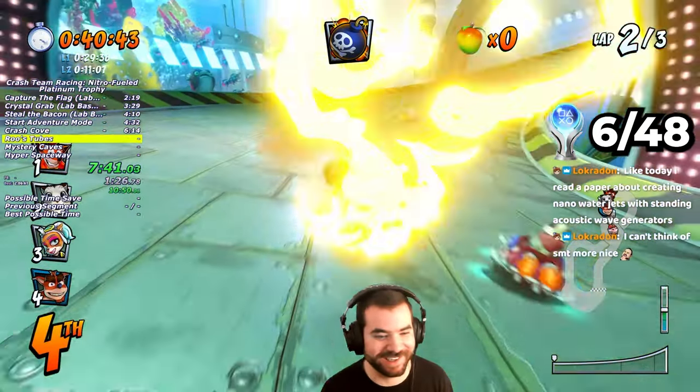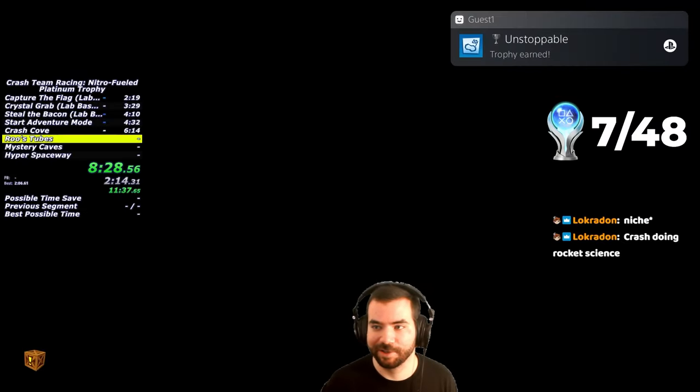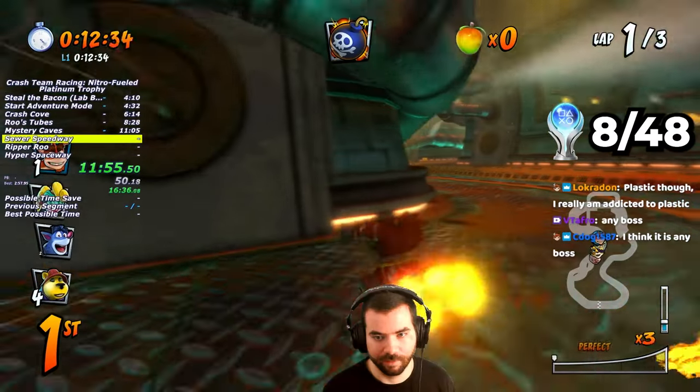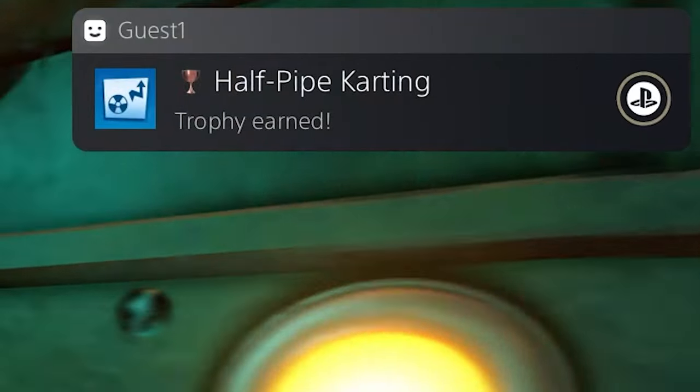Lap 3 at Rue's Tubes was great, and I obtained the Unstoppable trophy for maintaining my boost for a whole lap. Next up is Mystery Caves, and by winning the race without using any items, I earn the Natural trophy. After that, I go to Sewer Speedway, and by using the shortcut, I obtain the Half-Pipe Karting trophy.